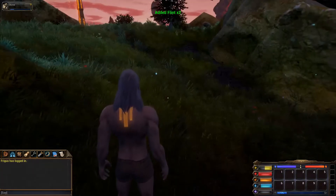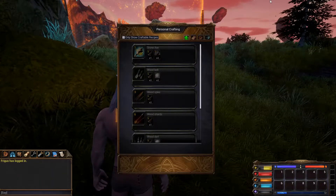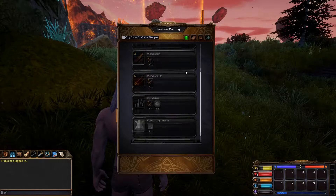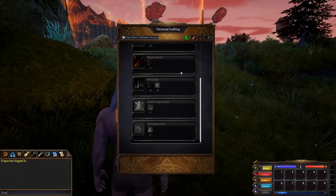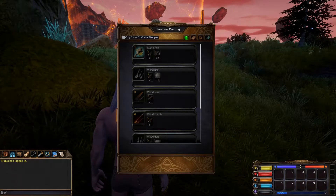Now that we have two flints and enough sticks in our inventory, we're going to go ahead and open our crafting menu with C. These are all of our personal crafting items that we can make right now — these are the only things we can make because our skills are all at zero.